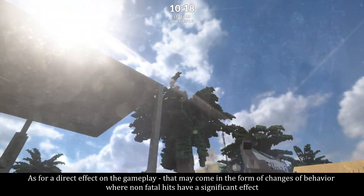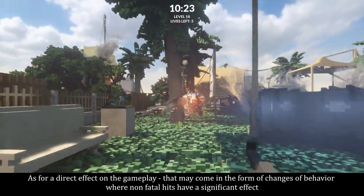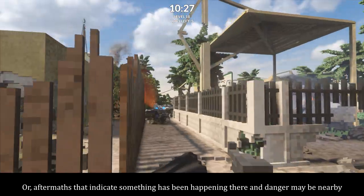As for a direct effect on gameplay, that may come in the form of changes of behavior, where non-fatal hits have a significant effect, or after a massive hit indicate something has been happening there and danger may be nearby.